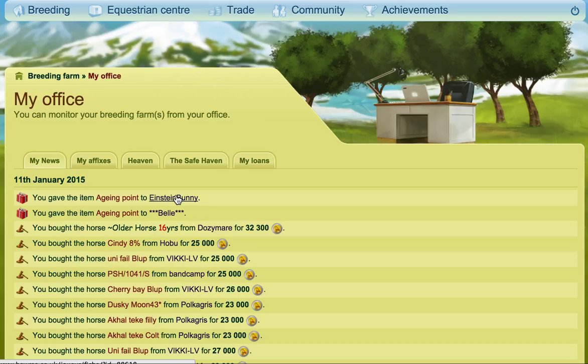Another method is that if you're on a server that has the Archimedes Divine, if you answer a question correctly on their Archimedes Divine you can win an aging point.